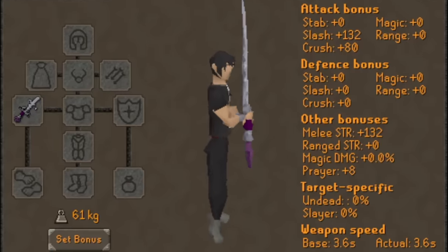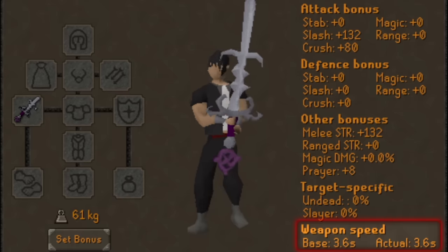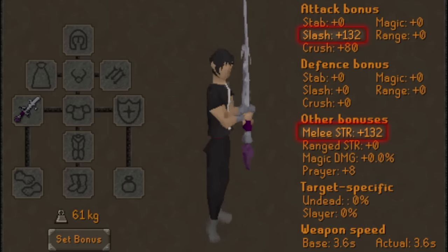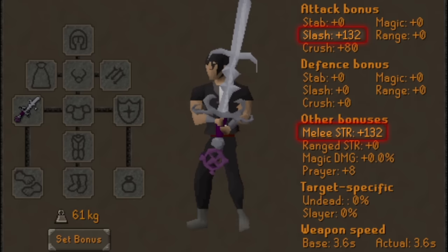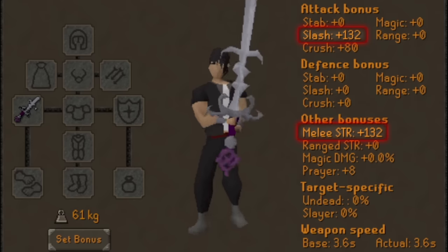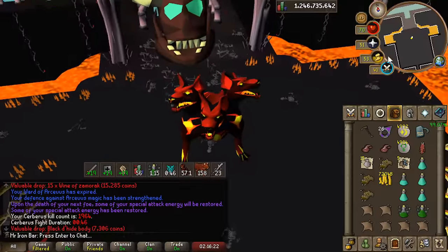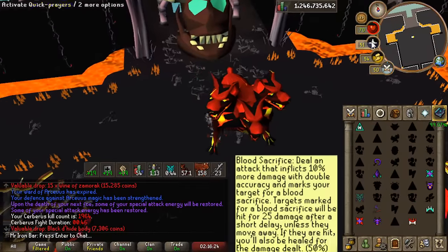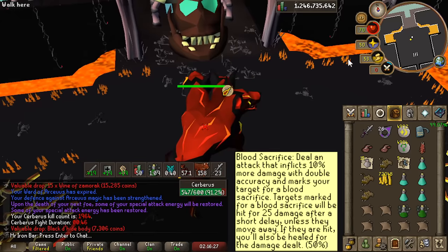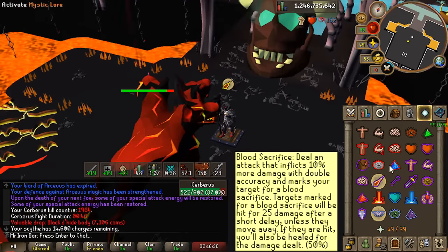Like any Godsword, it is a 3.6-second, 6-tick attack speed, two-handed melee weapon with very high slash accuracy and strength. So it hits quite high but it is slow. The main attraction is the special attack. Like all Godsword special attacks, the Zaros's Godsword special uses 50% spec bar with double accuracy, making it super accurate at most places and also hitting high. The special attack's basic hit can go upwards of 60s and 70s on task.